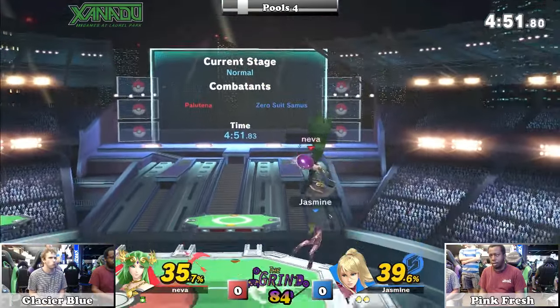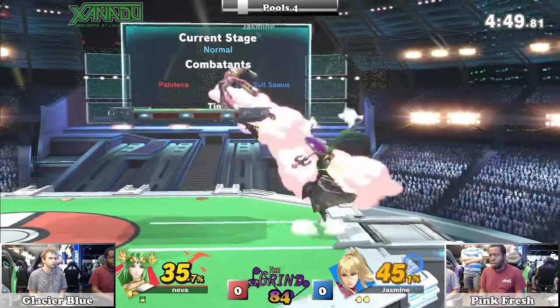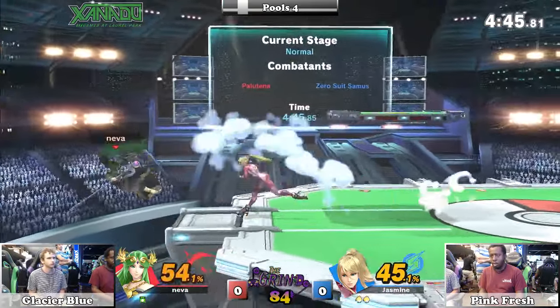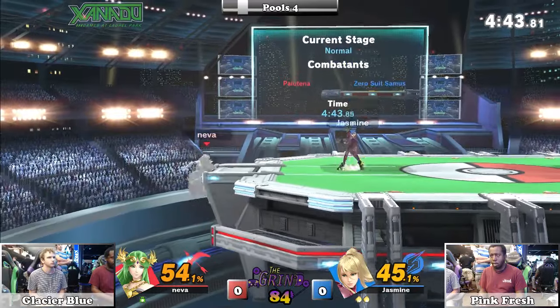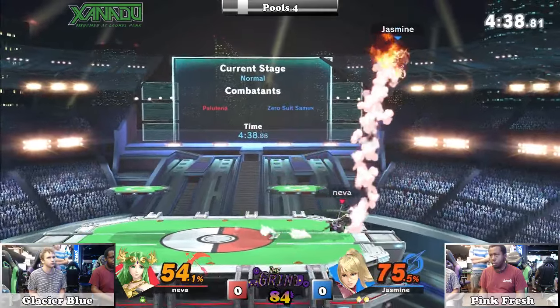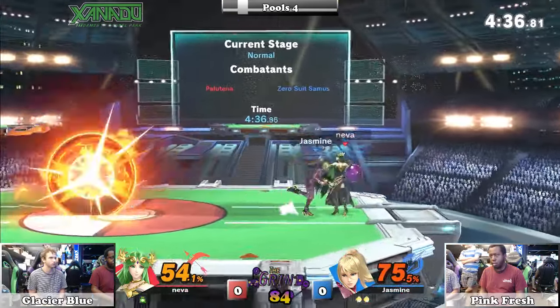The run-in up-tilt — there we go, that's some new Ultimate stuff. This time a forward throw for a tech situation. She seemed to want to follow up with a grab, and the ledge saved Palutena from it. We've got more tricks up her sleeve.